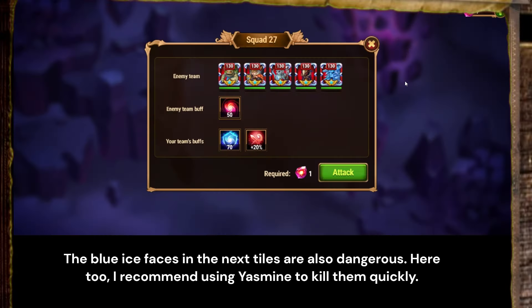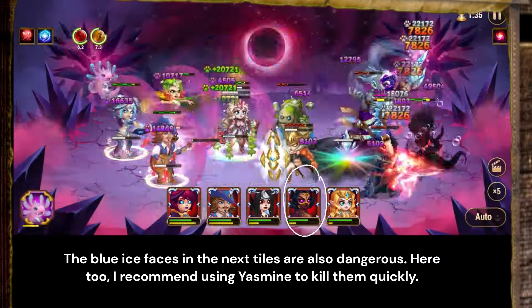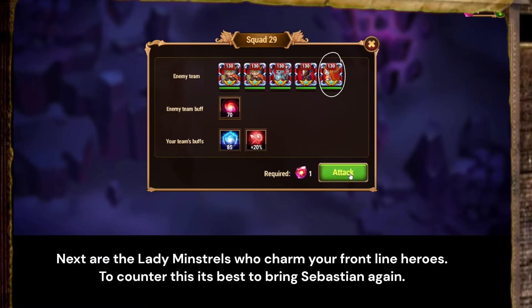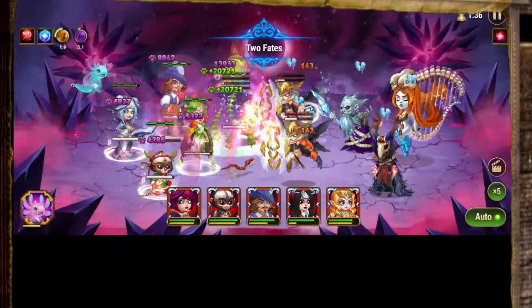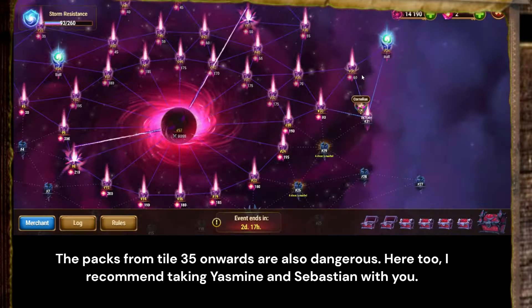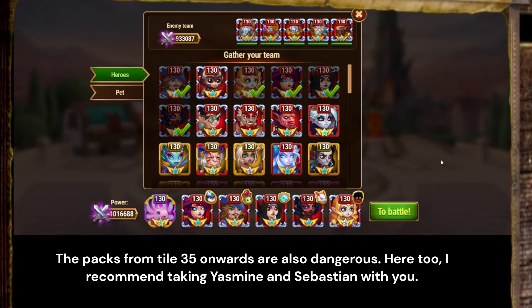The blue ice faces in the next tiles are also dangerous. Here too, I recommend using Yasmin to kill them quickly. Next are the lady minstrels who charm your frontline heroes. To counter this it's best to bring Sebastian again. Please slow down the video if you want to watch the fight. The packs from tile 35 onwards are also dangerous — here too, I recommend taking Yasmin and Sebastian with you.